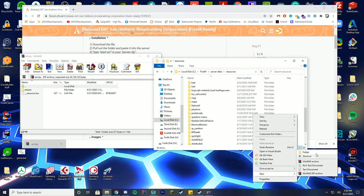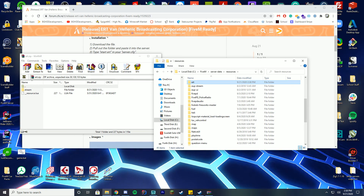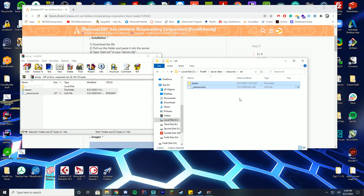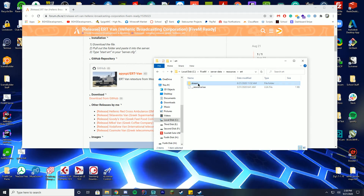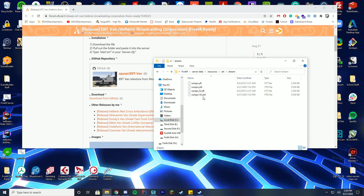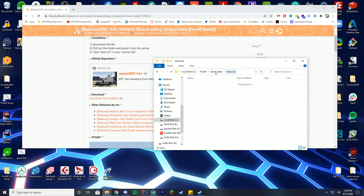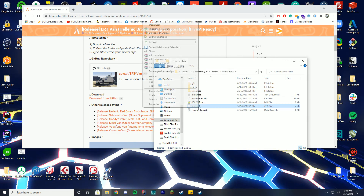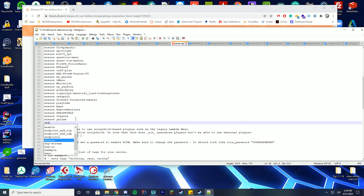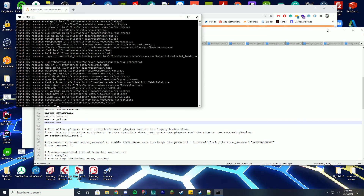Right-click, click New, and we're just going to name it ERT to keep it simple. Then in this folder, drag both of these files over. You can see inside the stream folder is the name of the truck — you'll want to keep that handy to spawn with your trainer or whatever you use. Go back to your server data, open the server.cfg file, edit it with Notepad++, and add a new line. In this case it's ERT. Save and start your FiveM server.